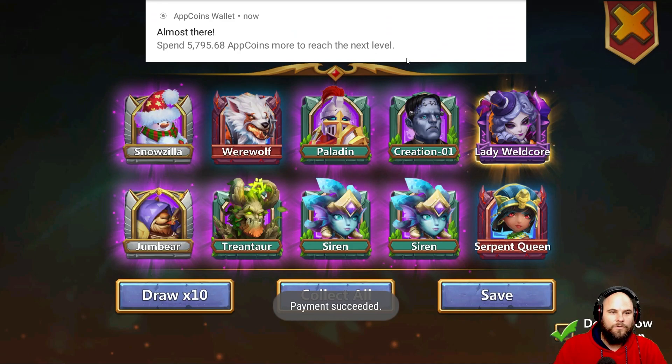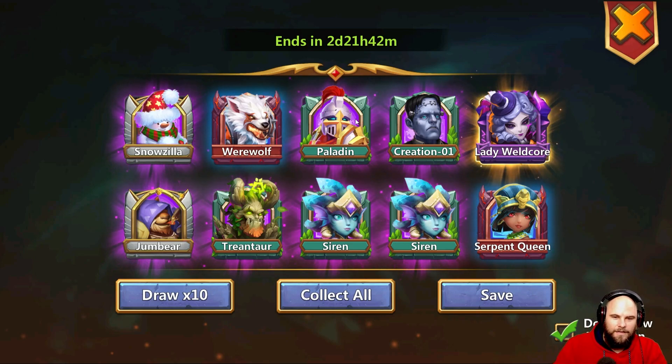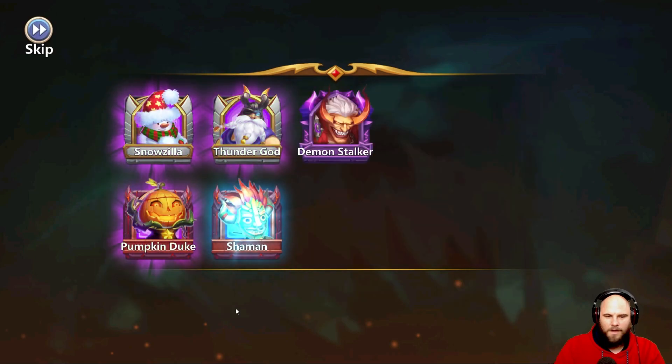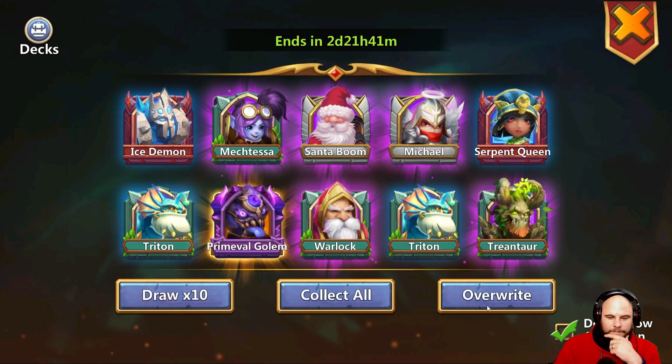Okay, it starts us off already. Spend five thousand seven hundred and ninety-five app coins to reach the next level. We got a Lady Wellcall right there — I've never rolled a triple legendary ever in my life, well once, but this is a lot of legendaries in one go, with an epic and then blue and green, two blue heroes actually. Let's draw again. Do we want the animation? No, we don't want the animation — it only gives us one epic hero per draw. There's a Promo Gollum.